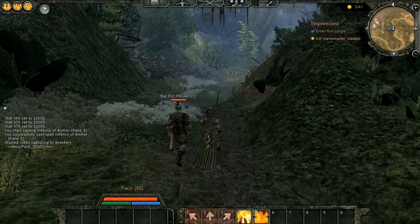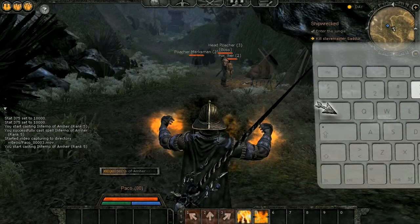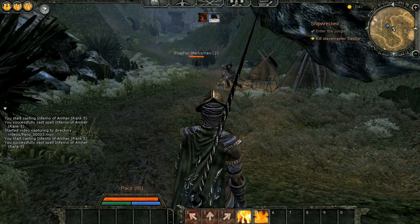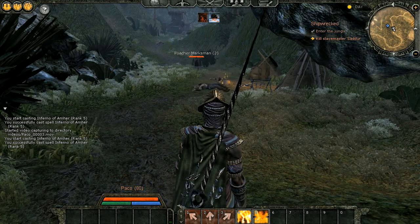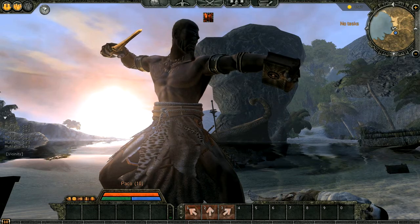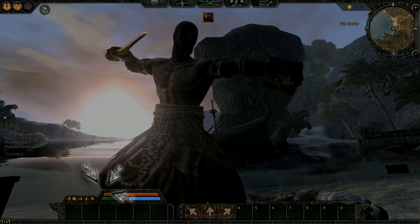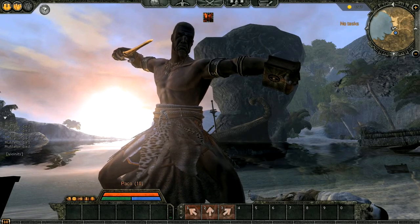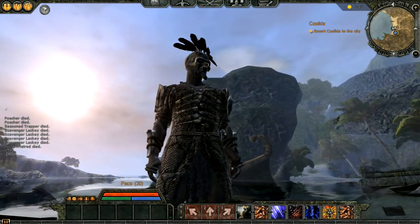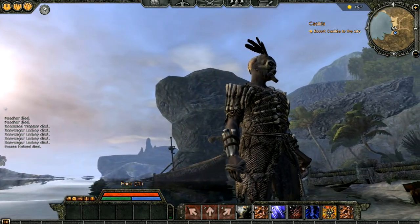You will also find point based area of effect spells. To use these, click the spell icon or press the associated hotkey, then use the green targeting indicator to aim and cast your spell. Read each spell description carefully for clues about when and how to use it. Casting spells will also drain your mana bar, so know your limits and plan your battles carefully. Learning to use magic, combat and movement will be critical to surviving in Hyboria. We wish you good luck.